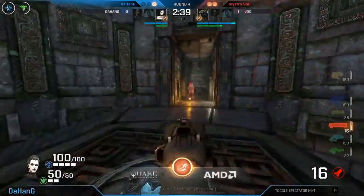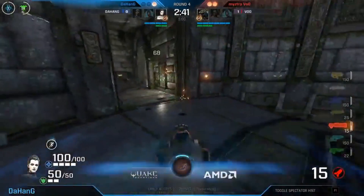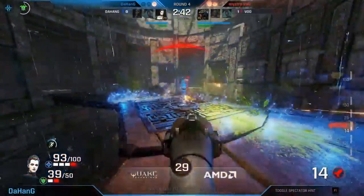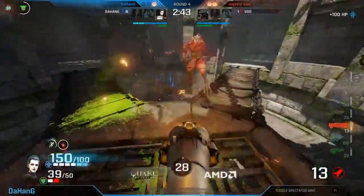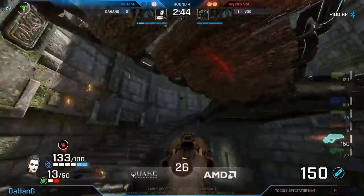In this clip, DeHang is dealing with a vastly stacked Solag. Here he is utilizing position, using the plasma trail for damage and item denial, and attempting to out-damage the Solag with rockets. With better rockets, this is absolutely the play you should be looking to make.